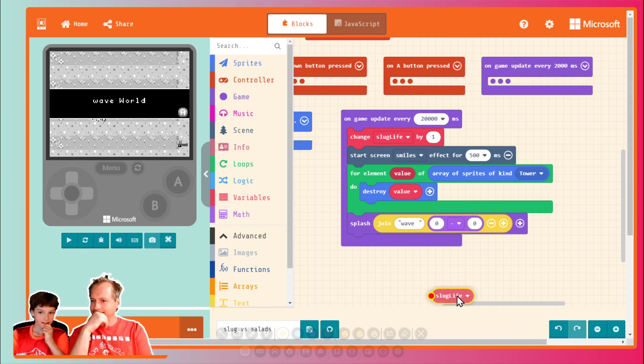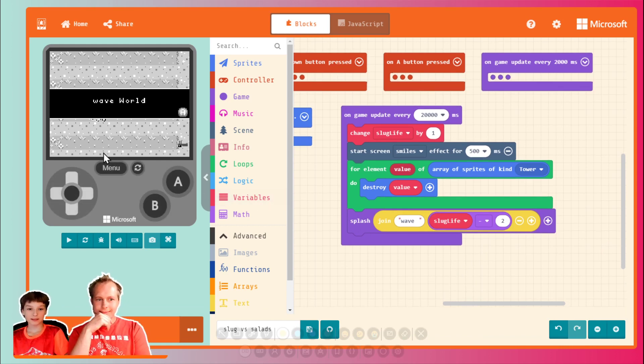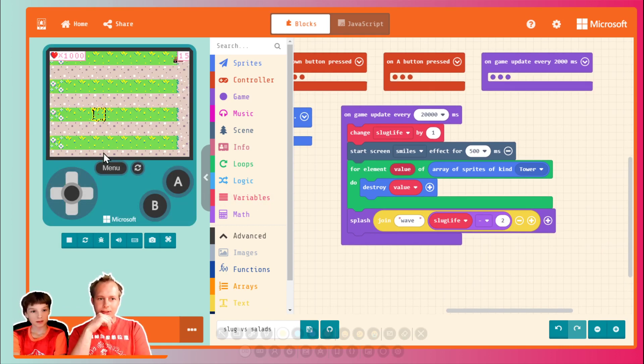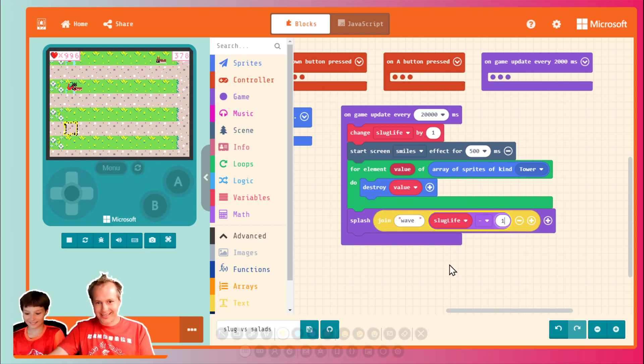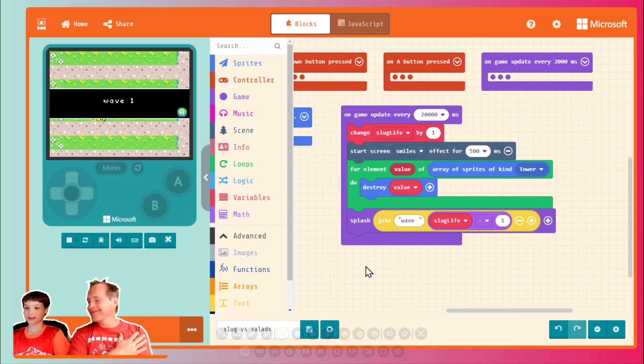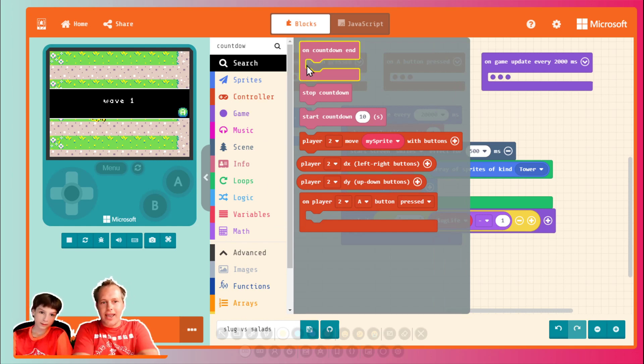Wave zero? Maybe minus one, because it sounds weird to start at zero. Coding always starts at zero, but regular users don't. We could do a countdown — when the countdown is over, we do the wave. At the start you need like 10 to 15 seconds. We're going to control the time. Countdown and countdown end — we got both of them. So start countdown? Let's start with the event and move everything that was in the game update under that.